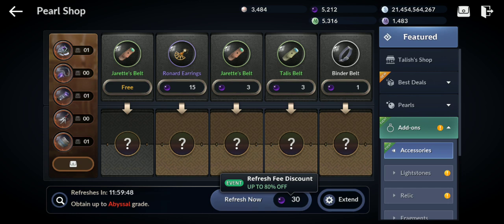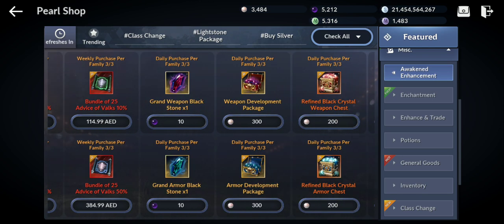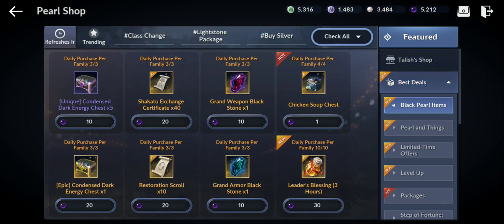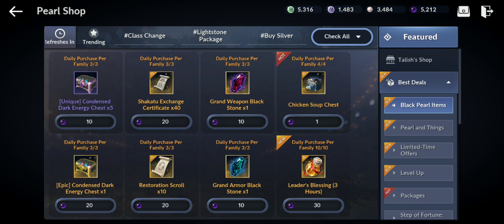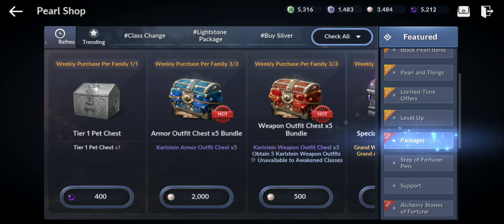There's a chance to get red accessories from the accessory shop. In the misc section under best deals, you'll find the leader blessing — three hours that gives characters not at the highest family level 500 increased experience. It combines with the family blessing effect, but it costs 30 black pulse, which is a bit expensive. Good option if you want to level up alts faster.